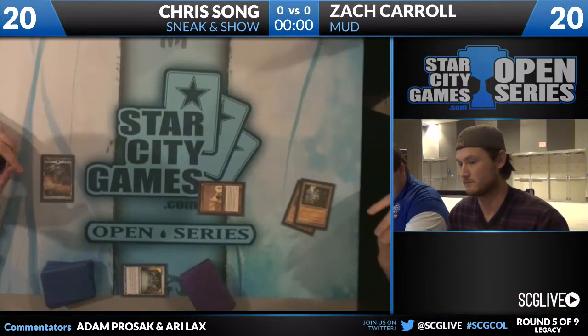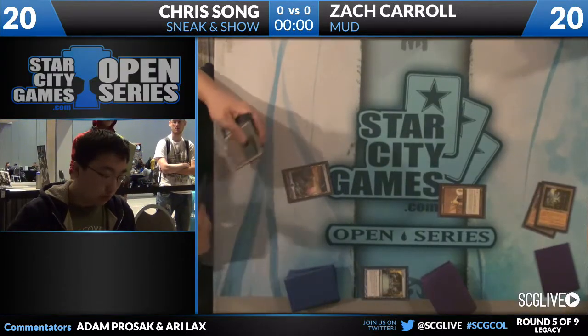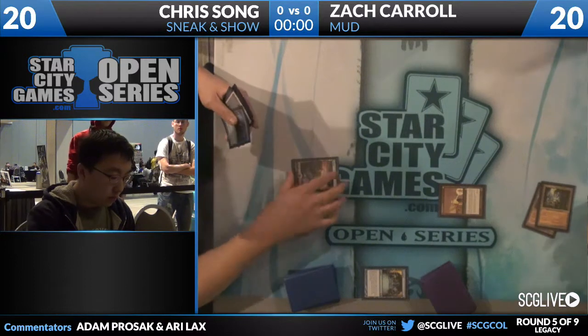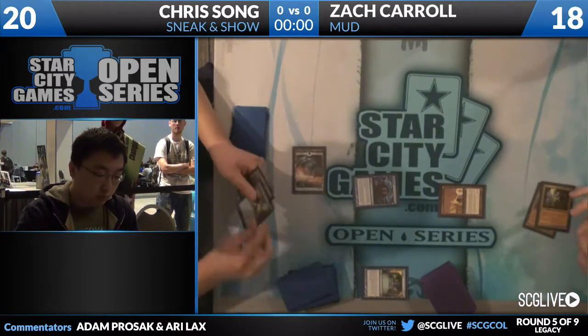Looks like a Metalworker coming down from Zach. This is the best card in Zach's deck, not close. Zach can probably reveal his hand and cast upwards of 15 mana worth of cards.